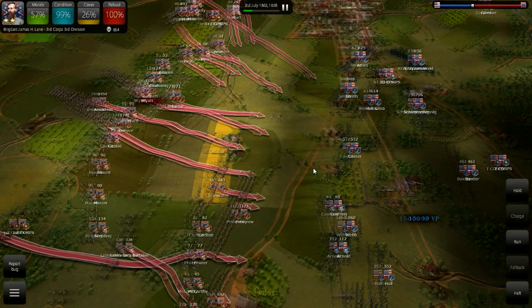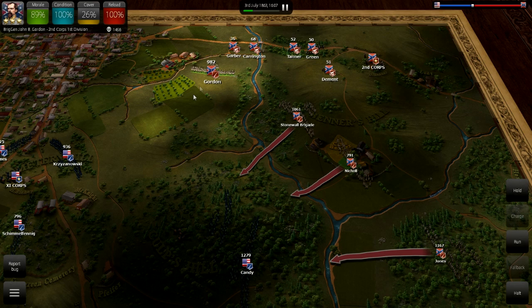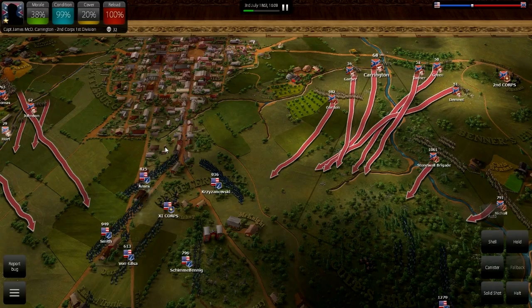It also looks like here we get General Early's corps as well, so we kind of have the whole Confederate center and left here to launch attacks with, and that's what I'm gonna do. I want to keep the Union pinned as much as I can. We don't have enough men probably to take this ridge, but we're gonna try anyway. It's probably the last battle in this whole thing, so there's no reason to conserve troops.